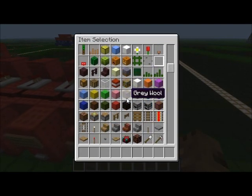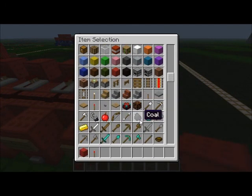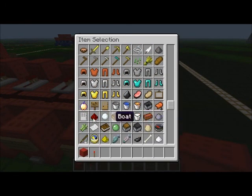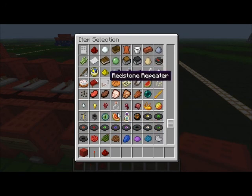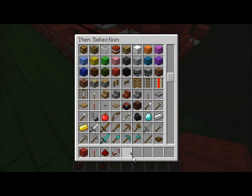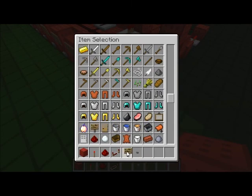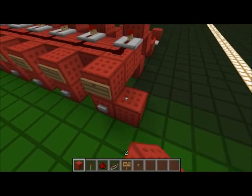I will actually add another one in right now. I need that, that, and that. Alright, that's it. Now I need a button. I've got a sign as well.